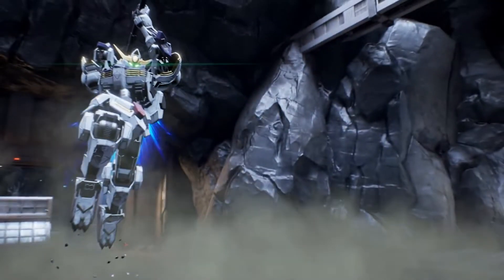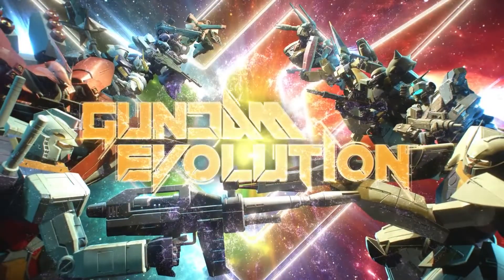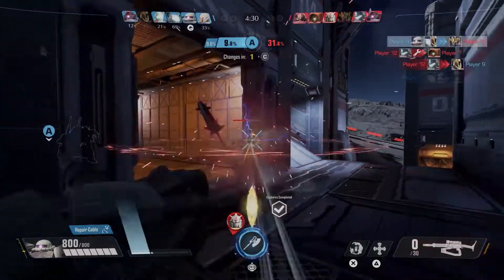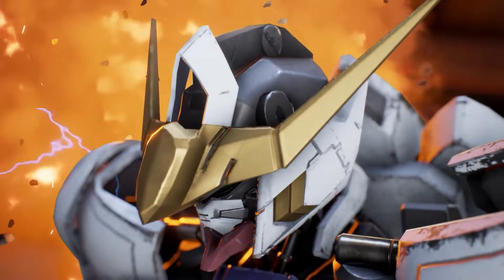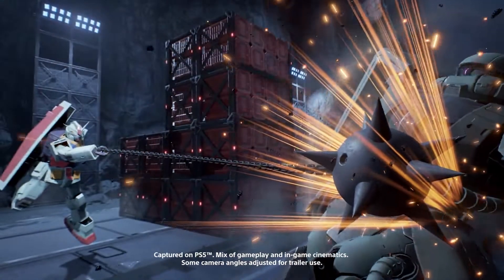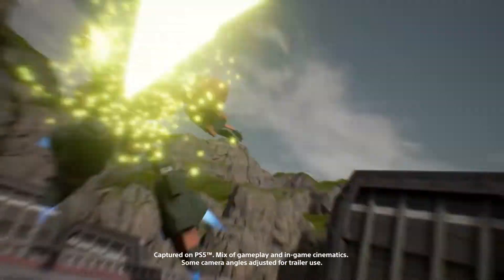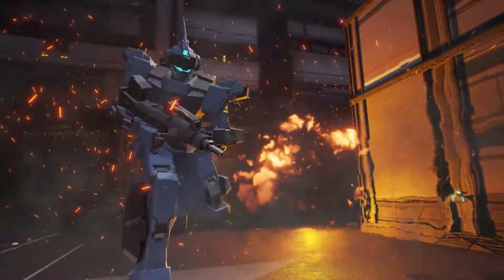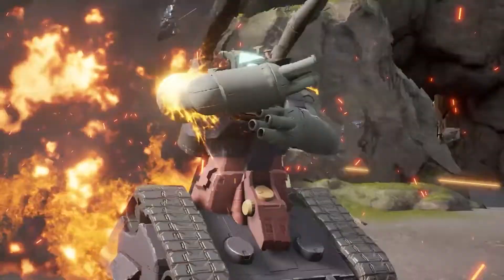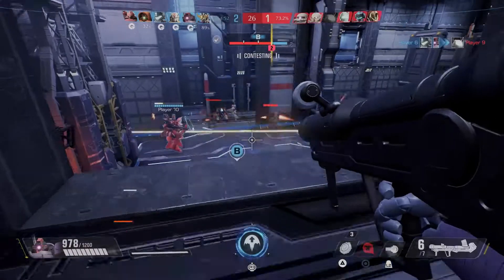All the mobile suits are built around three main stats: range — how far they can attack, since you have both melee and sniping mobile suits — HP, and the amount they can dash. The thrust system, as they call it, is the ability to dash in a certain direction and gain speed or distance from your opponent, and it differs from mobile suit to mobile suit. For example, Marasai is long-range while Exia is more melee-focused with a dash limit of three but a much smaller health pool.